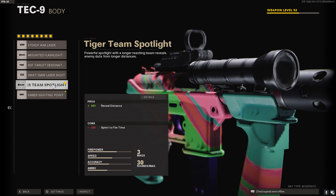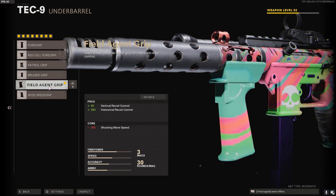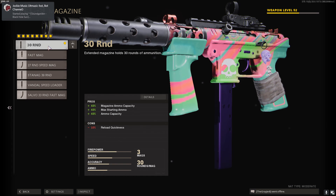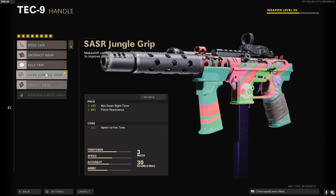It's all around a great attachment. For the underbarrel, you will want the Field Agent Grip for that vertical and horizontal control. For your magazine, the 30 round — the sprint-to-fire time is why you are going to use this.